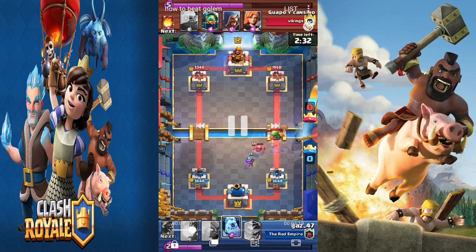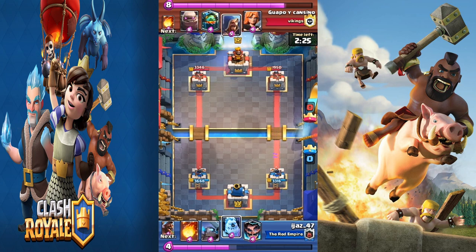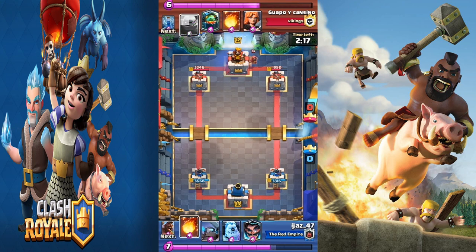I also used the log to help out. The musketeer ended up walking forward, so I dropped the musketeer a little too early but that's alright. I used fireball because I saw value — I wasn't fully sure yet what deck he was playing.